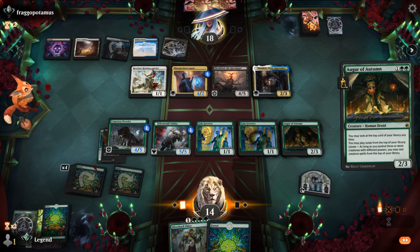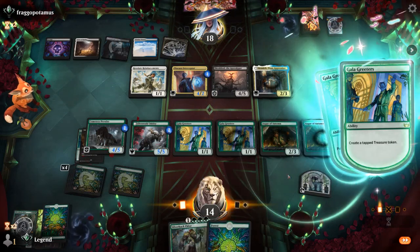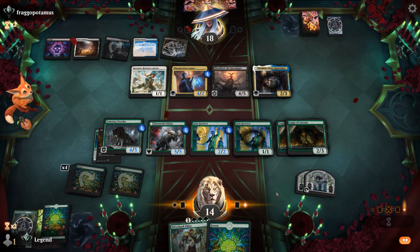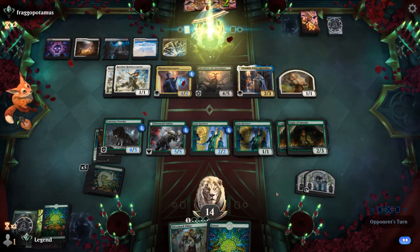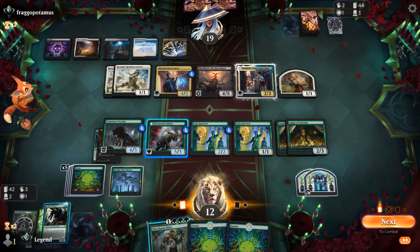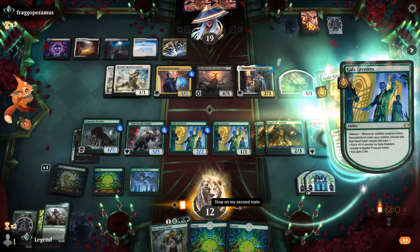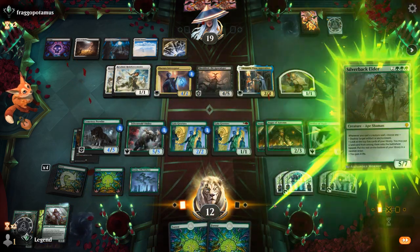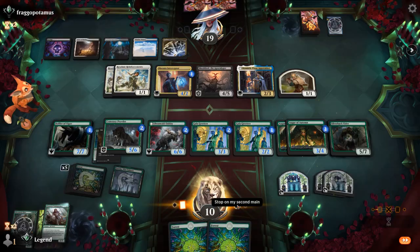We play another Augur — we don't really expect a Sweeper, especially with Meathook Massacre now banned — and trigger the second Greeters. We're still interested in Treasure to make it more likely we can have a big turn next turn. Opponent passes. Now we play our land for free and Defiler is excellent. We start there — making more Treasure, gaining more life, then play Silverback into Loam Speaker to trigger Silverback and get a ton of counters on the team.